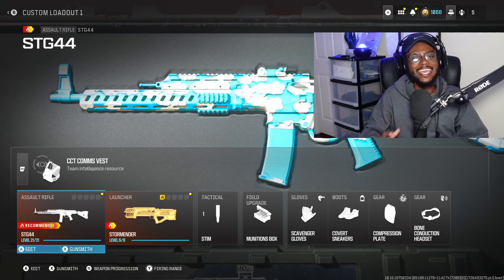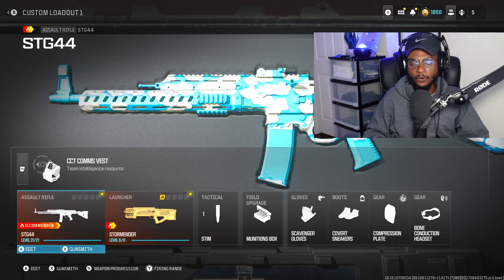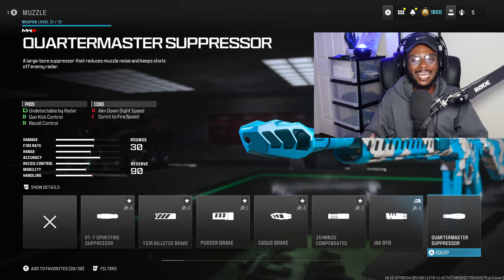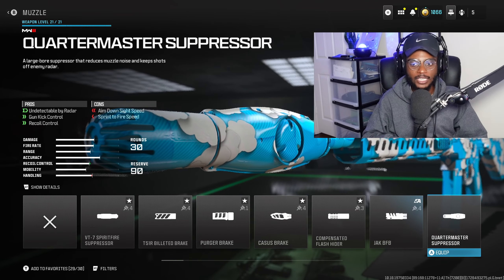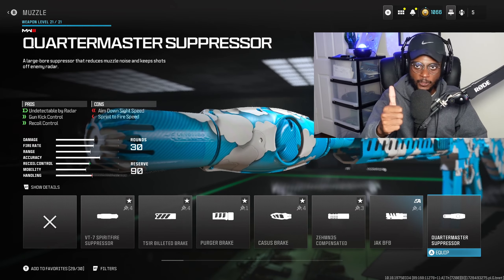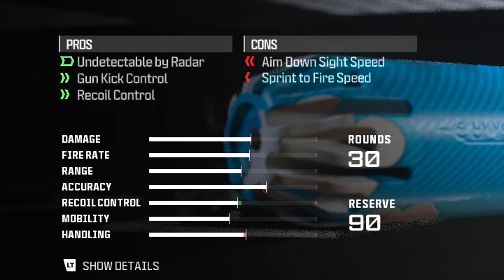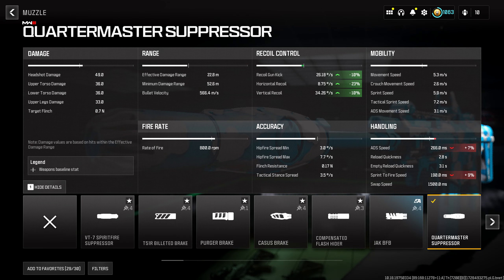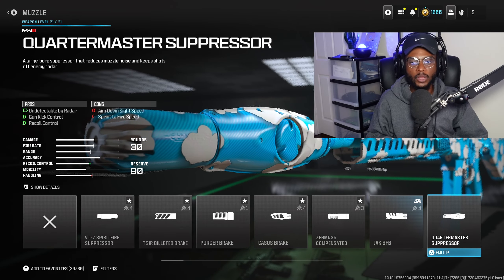This is gonna be a fantastic build if you're looking for a long range setup you can run and gun with. For the first attachment, we're starting off with the muzzle, and like 99.9% of assault rifle class setups, we are utilizing the Quartermaster Suppressor. This is a massive W giving us improved recoil control, gun kick control, and taking us off the radar. We're gonna need it on this class setup — an attachment you should definitely have unlocked for a majority of your Modern Warfare 3 weapons.